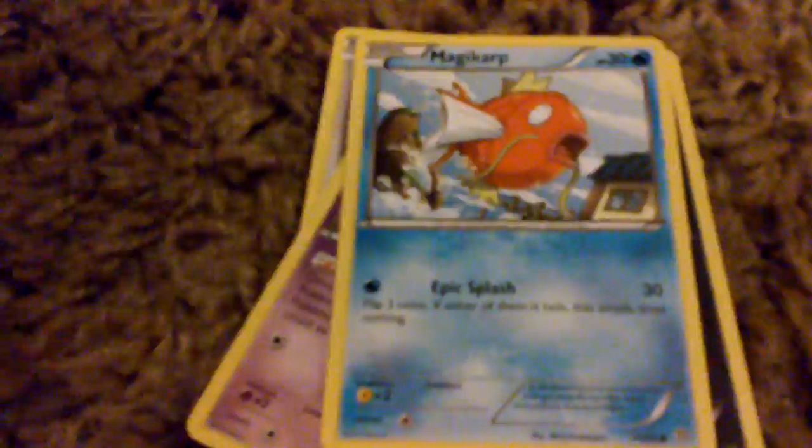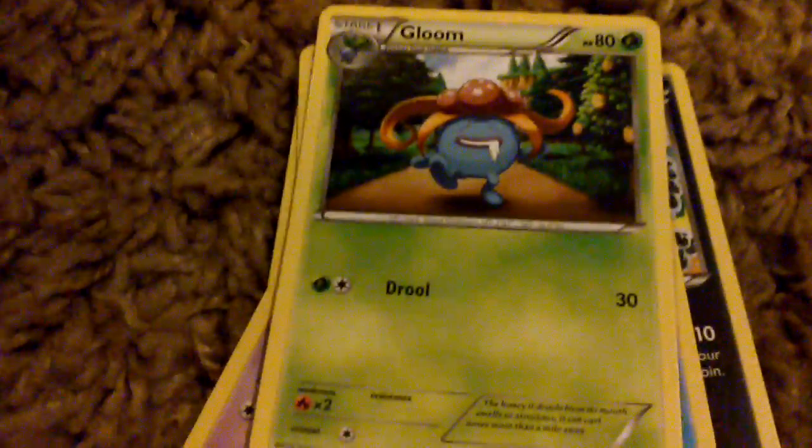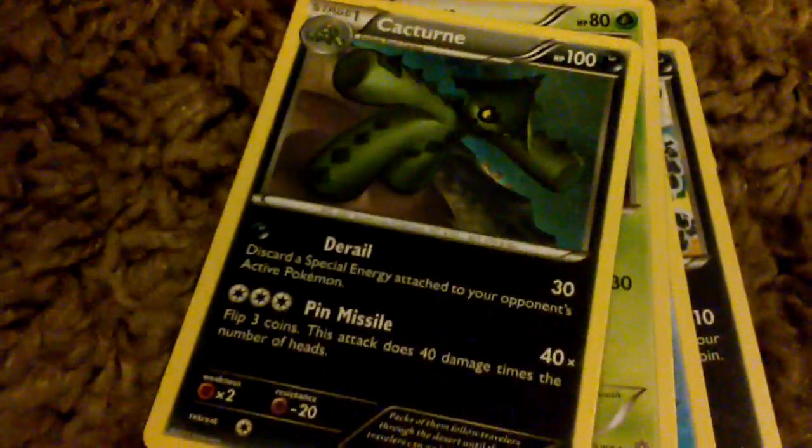Eevee, Eevee. We got Unknown, Unknown. Magikarp, Gyarados — really good. And a Gloom, a Cactune, a Hawlucha. We're going to do the best ones last, just saying.